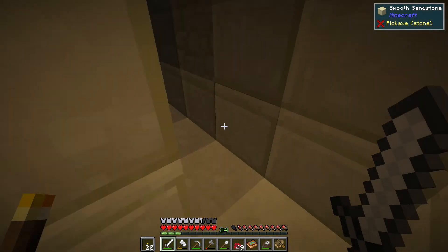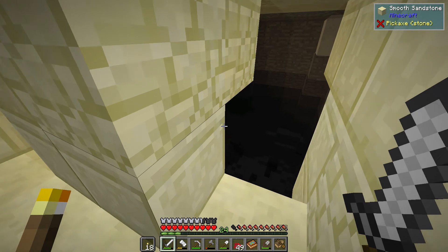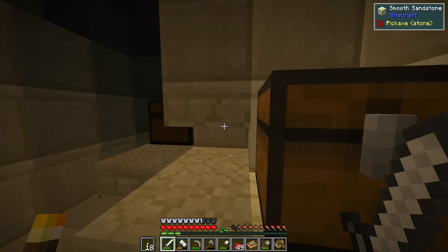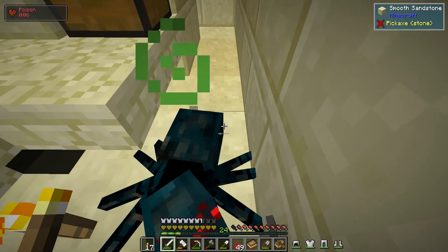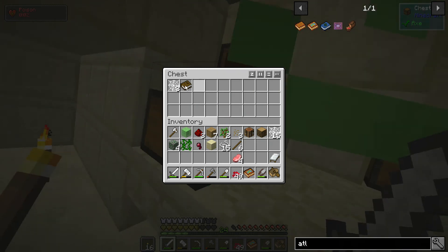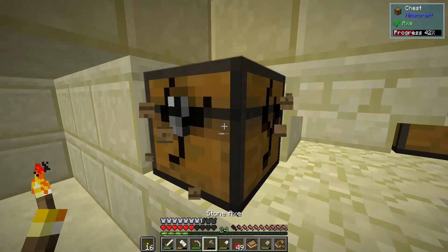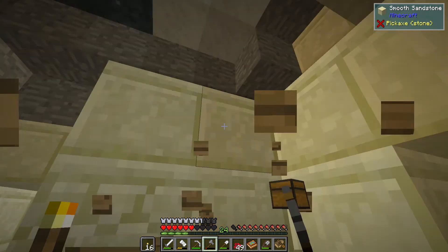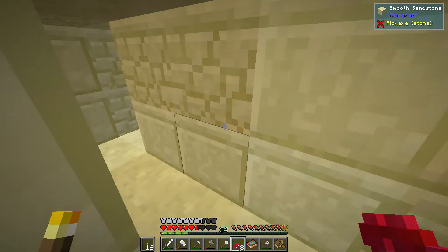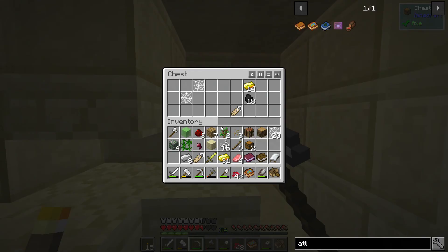No loot — I came down here for nothing... wait, I just saw a chest there! It opens up into a cave but I'm not going cave exploring. What is in this chest? Okay, nothing that great. I would like to find some leather — leather would make my day. I did bring shears with me in case we found sheep. Here's some more loot but nothing really that big.